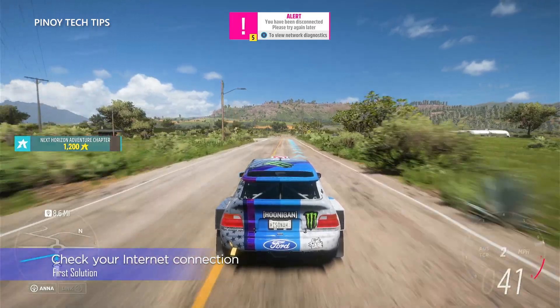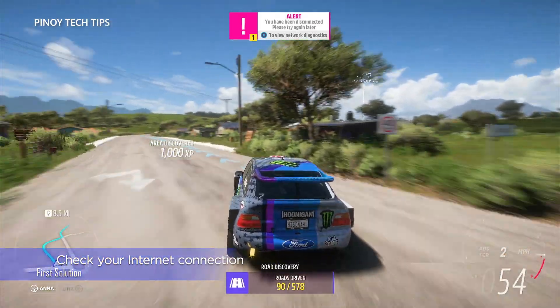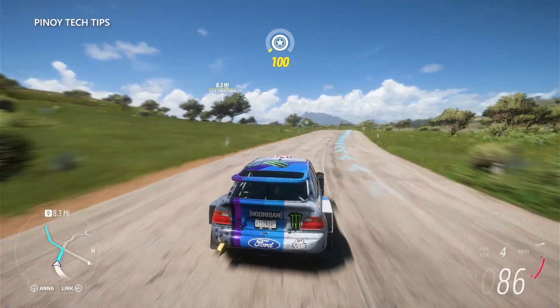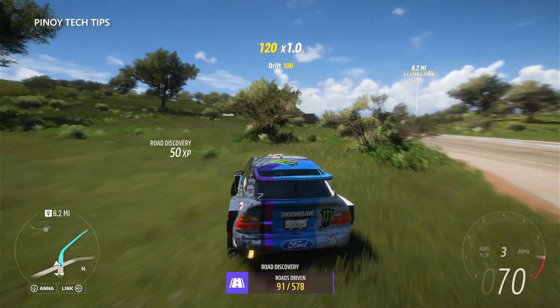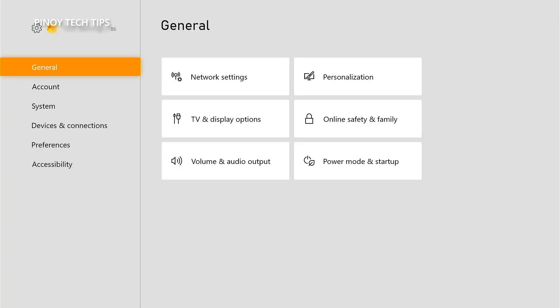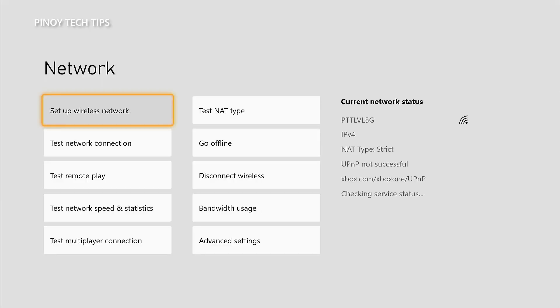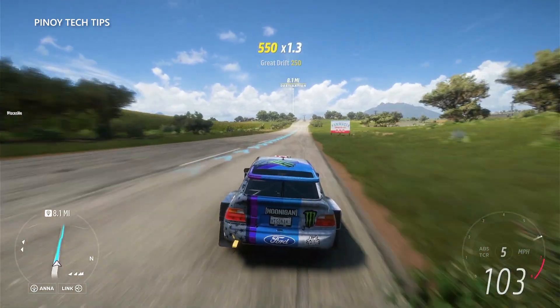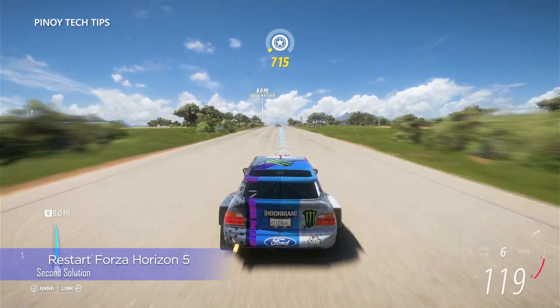First solution: check your internet connection. When it comes to fixing disconnection issues with Forza Horizon 5 or any game, you have to check the internet connection first. Make sure that your console is connected to your Wi-Fi network with a stable and fast internet connection, because if not, then it's obviously the reason why the game gets disconnected from its servers. To check the connection on your Xbox, press the Xbox button and select Settings. Under General, select Network Settings, highlight Test Network Speed and Statistics, and press A to select it. Wait until your Xbox shows you the current speed of your internet connection. If your console is connected to the network and has a stable connection, then move on to the next solution.